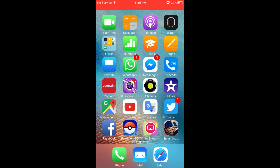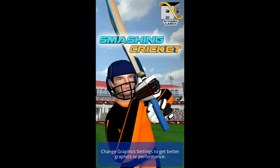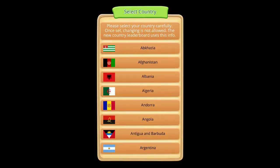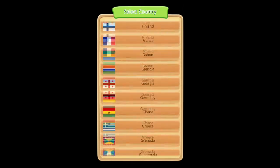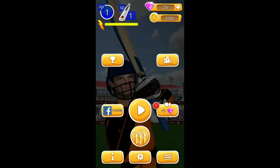Today I am going to start it. The name of the game is Smashing Cricket. It is available on Android and iOS for free. Hope you guys like it. So let's begin. It has so many ads — you don't need to click here, just wait. No, we don't need Facebook. I am from India, so let's select India here. What's invite settings? Let's go and play.